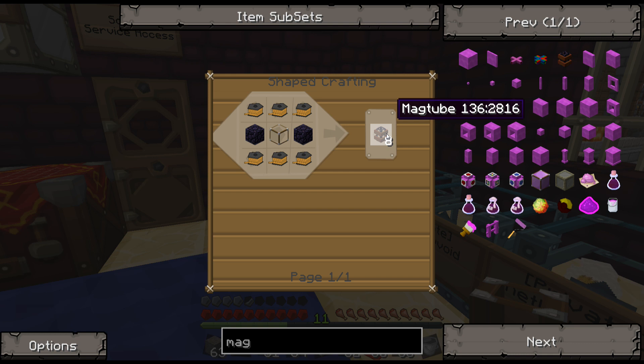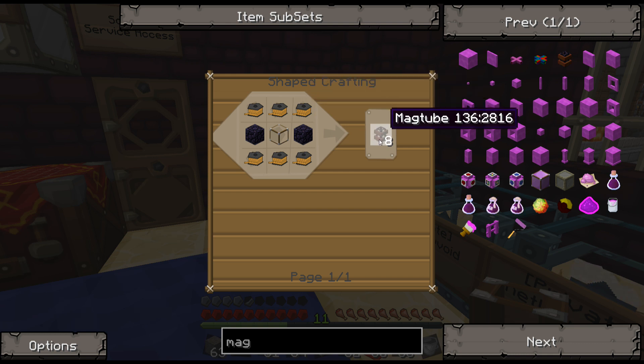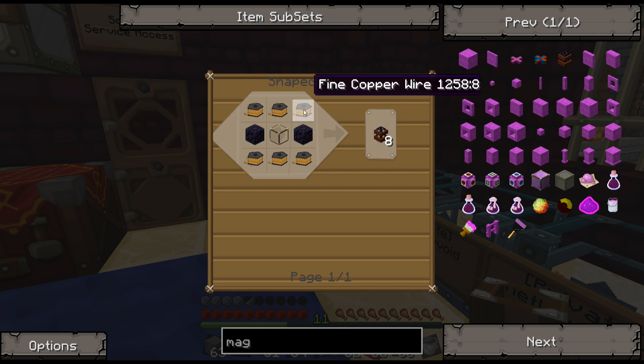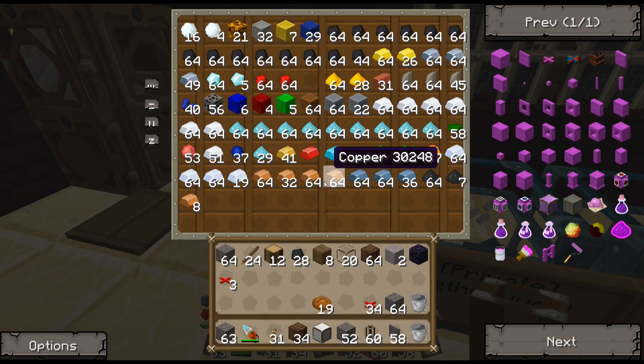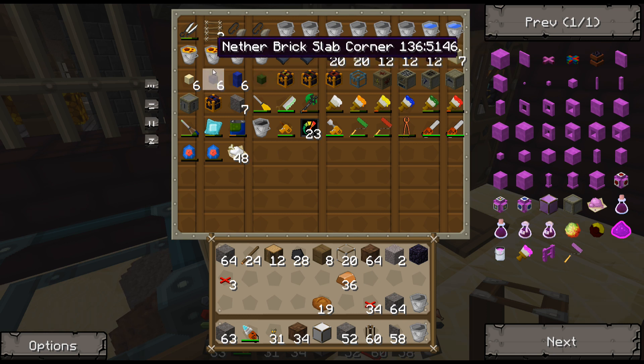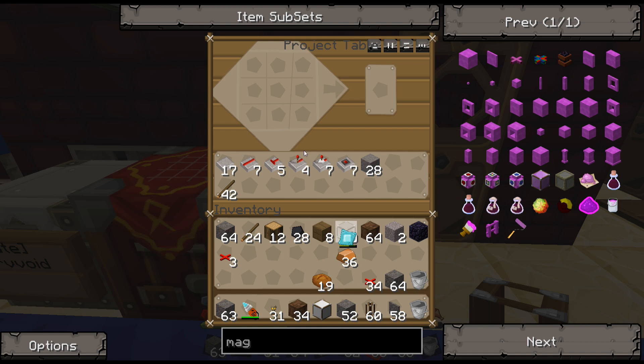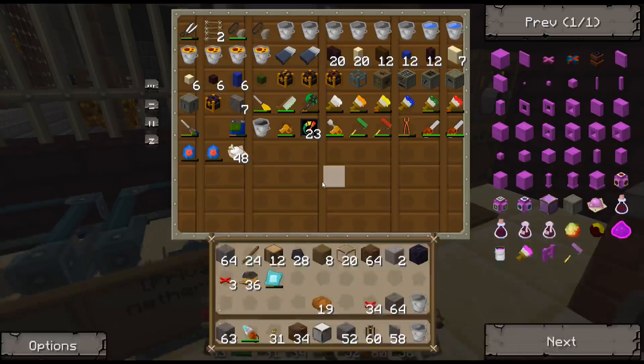I think I'm going to need 24 of those, which means I'm going to need 36 fine copper — which should be easy enough to get. And my diamond draw plate to make that copper into fine copper wire. My diamond draw plate's getting a little low here — I've used it a lot, especially for those frame motors.